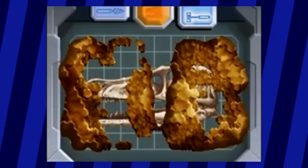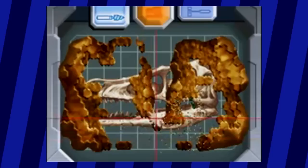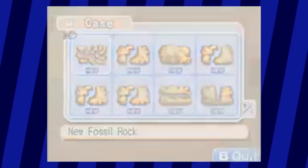Before we get into the Vivosaurs themselves and the battle system surrounding them, let's talk about that cleaning minigame. Utilizing the DS touchscreen and microphone, it's all around easy to get a grip on. The three main things being using your drill for the fragile bits, using your hammer to get rid of the hard rock, and blowing away the dust you create, all the while making sure you don't actually damage the fossil inside. But once you take the time limit into consideration and the hundreds of different fossils you can dig up, it all starts to get more complicated.